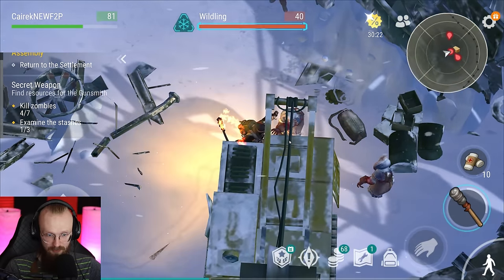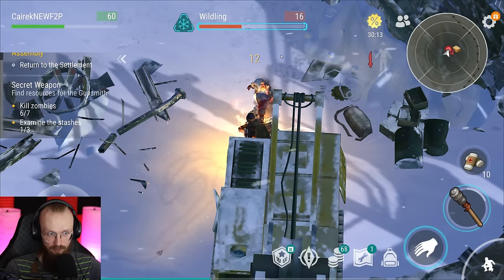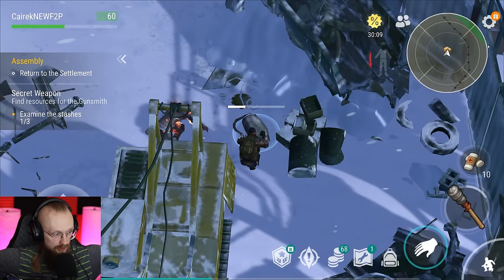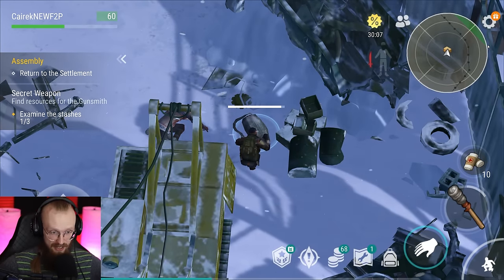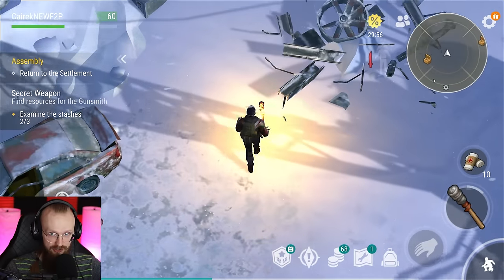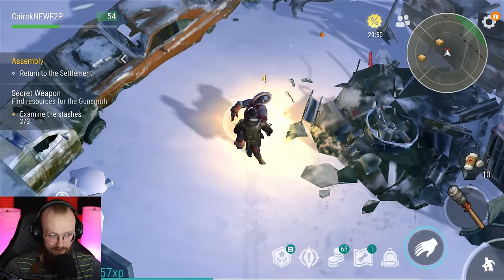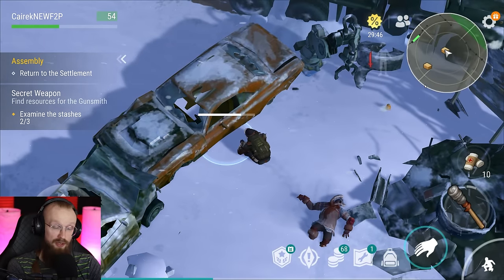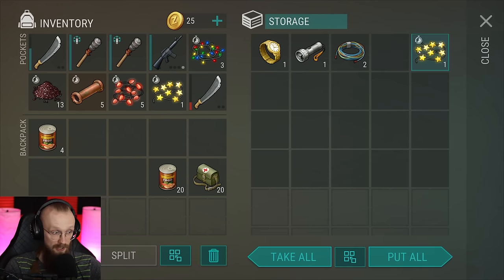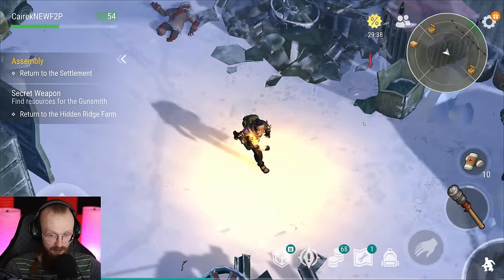Here we got a few more zombies. These zombies are very simple — I could have sneak attacked most of them. We've gotten more lights. Let's loot our second stash — we've gotten some more thermite. There's only one more stash we need to loot. We've gotten some more thermite, but I only have 13 thermite, which is not an insane amount.